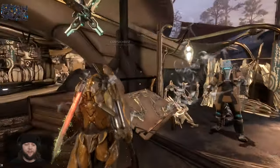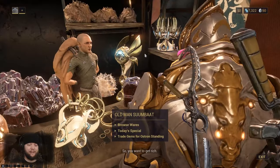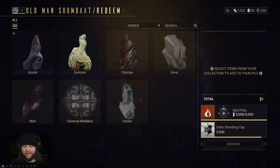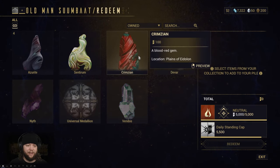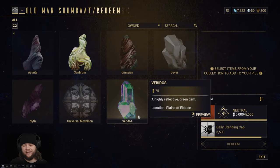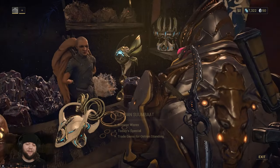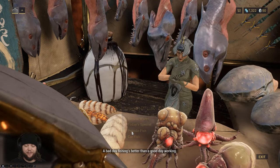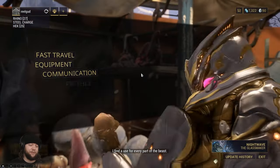Over at Sumbat — we can trade gems for Ostron Standing. Each gem has a different value: 50 for Azerite, 400 for Centrum, 400 for Nith, 100 for Crimzean, 50 for Devar, 75 for Verdos. You just select how many you want to redeem and confirm. We're capped out on rep, which is why we got zero standing when we caught that animal. For Fisher Hai-Luk, you can provide fish to gain reputation, or cut fish to get materials from them.